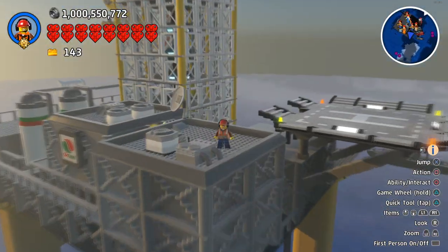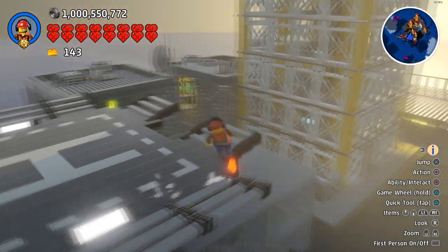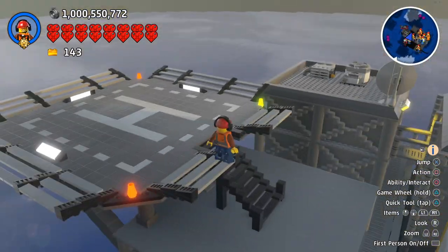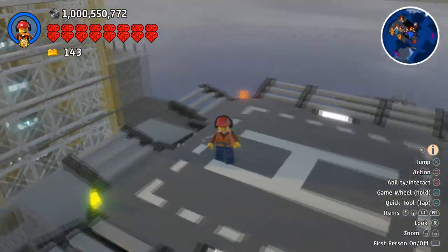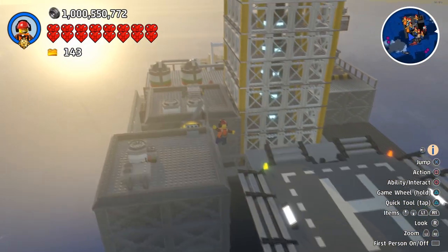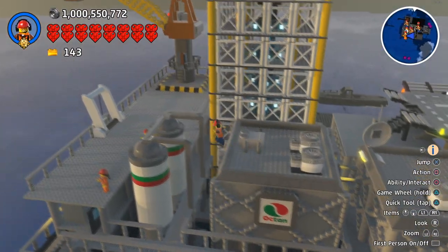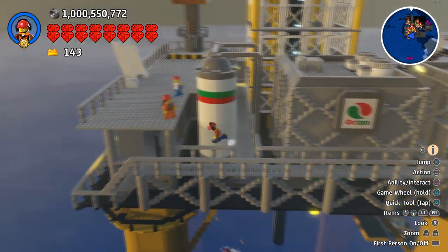It's not finished yet. I know oil rigs are usually made on the shore and then carried out into the ocean by big barred ships, but we can't really do that in this game — we just have to build it in the ocean. And that's what I've been doing.